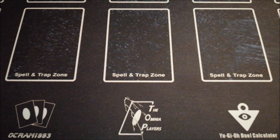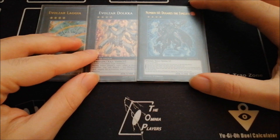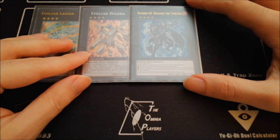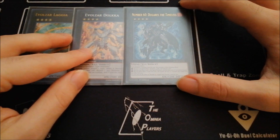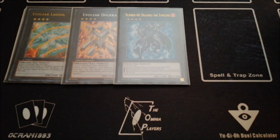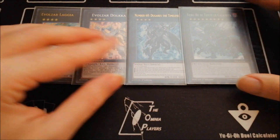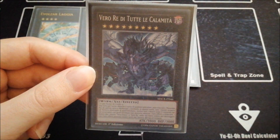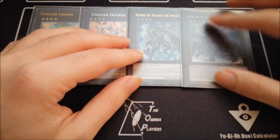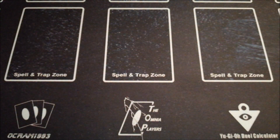Then for the Rank Force, we got the one Lagia, the one Dolka, and the one Number 60 Dugares. You can also play the Abyss Dweller if you like it, but I really love Number 60 — this card won me so many games, it's incredible. And then last but not least, for the XYZ Monsters, the one True King of All Calamities. Konami decided not to hit this card. This card is super strong and don't forget that it is made for True Kings and Dinosaurs — I know that other decks are playing this, but in here you can do it in a really, really easy way.